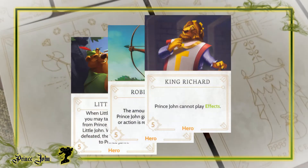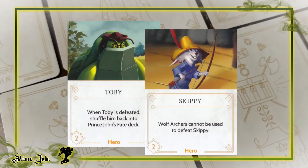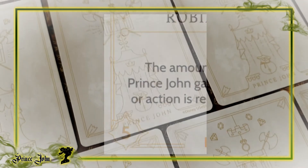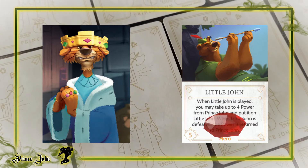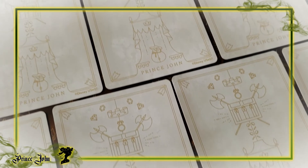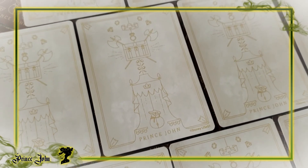Heroes in this realm can be tough. While it may be tempting to eliminate smaller heroes early, like Toby or Skippy, consider that the hardest heroes to beat have five or six strength and will take multiple allies to defeat them. Some heroes when played to the board will even steal power from Prince John and hold on to it until they're defeated, so plan to ride a roller coaster with your power throughout the game. While Prince John's objective is simple in itself, the number of times I've watched my power count drop to single digits is amazing.